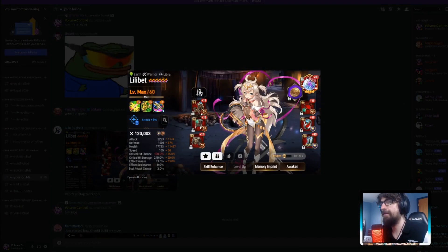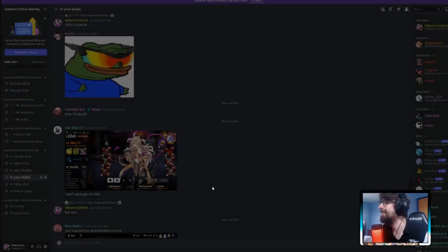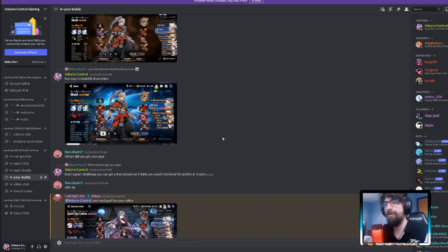Degenerate build — Lilibet with 1,500 defense, 17,000 HP, 2,200 attack, 240 crit damage, 100% crit chance on an injury/defense setup. That's funny. I like it.